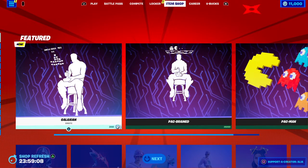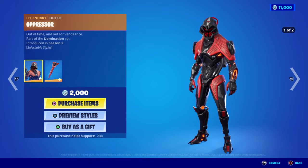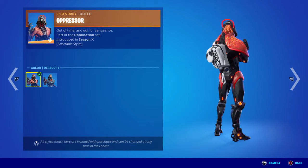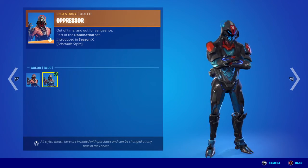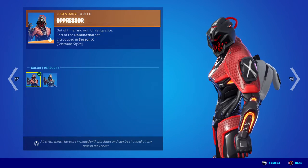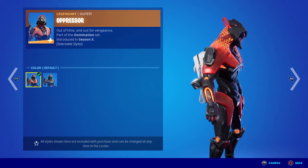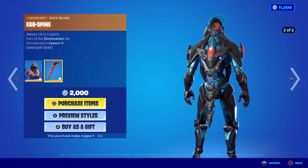That emote is amazing. Moving to the return of the second half of the featured store — some really cool skins. Starting with the legendary Oppressor: 'Out of Time and Out for Vengeance,' part of the Domination set, first introduced in OG Season X. We have two alternates — the red default and the blue alternate. I'm still stuck on the red. If I point out, he's actually got kill counters on him — 10, 15, 20, 25, 30, and another five, so 35 total.